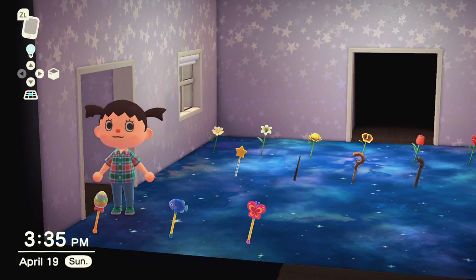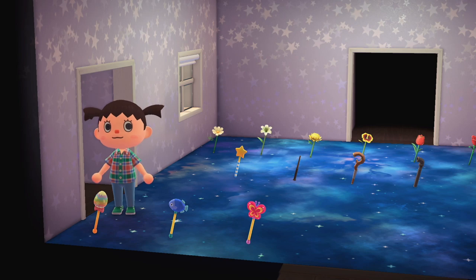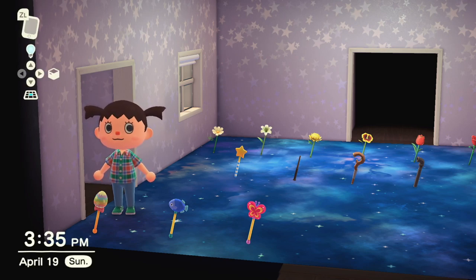That's a recipe Zipper gives you when you go up and meet with him. You find all his recipes, and he gives you a wiggly toy — bring that back and he'll give you something special, and this wand was that something special. Since bunny day has already passed, I'm not sure if anyone can still get it. Maybe next year, or if you're buddies with me and have the items I can craft you one.